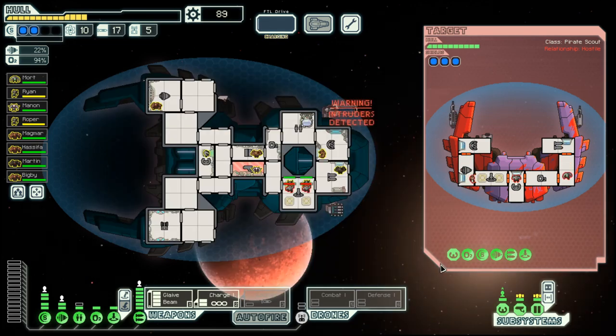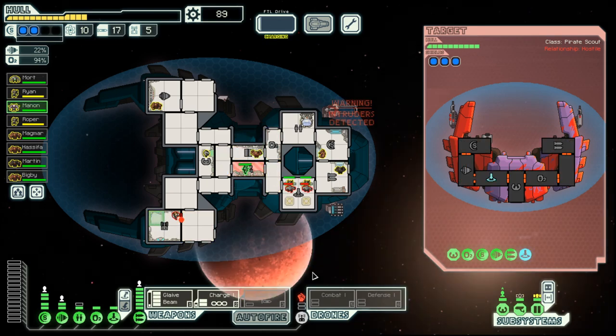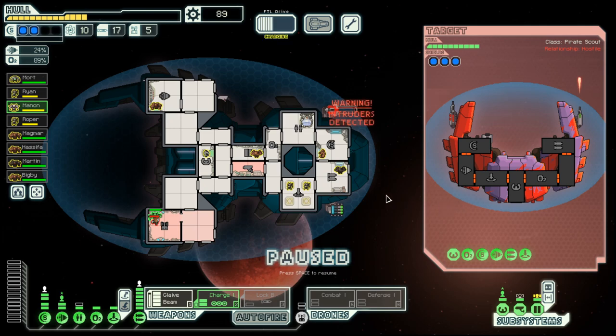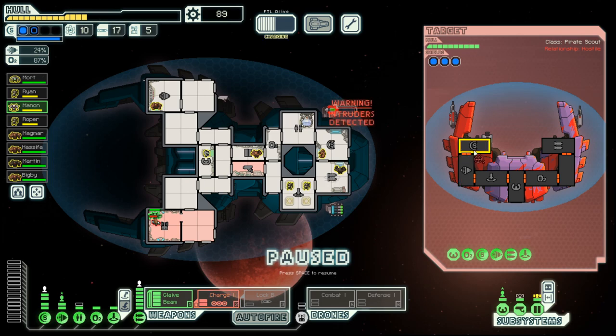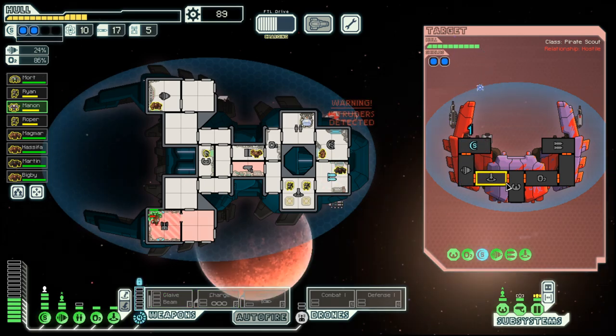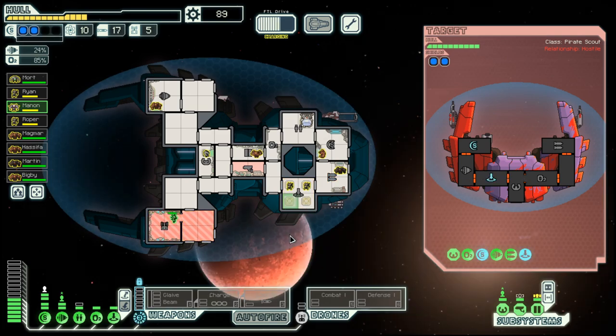This time we have intruders. And we have a three-shield ship. The way to deal with that is wait for the glaive beam to come up, then hit the shield, hopefully bringing it down. But they hit our weapons, so we change tactic.